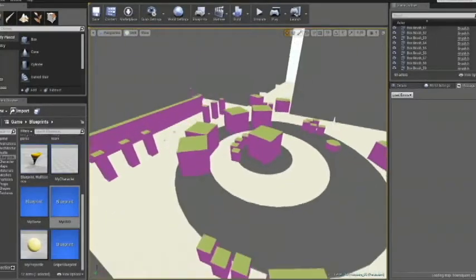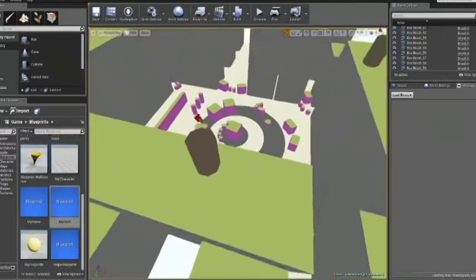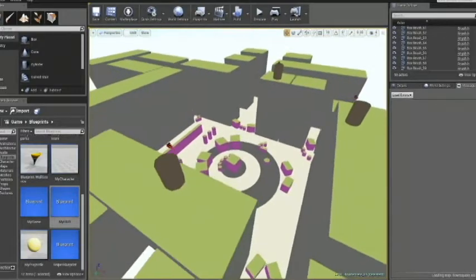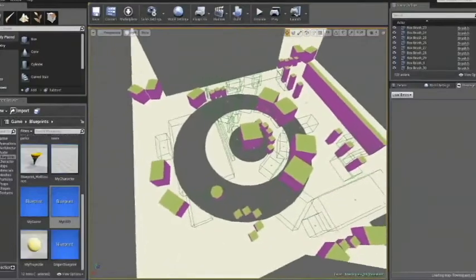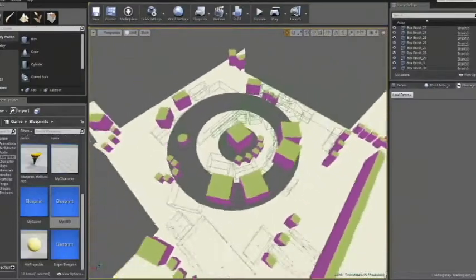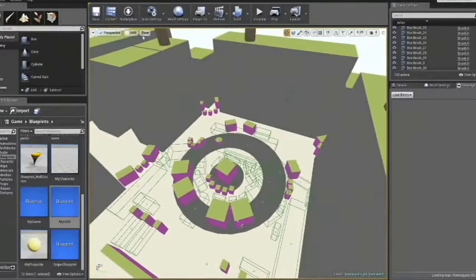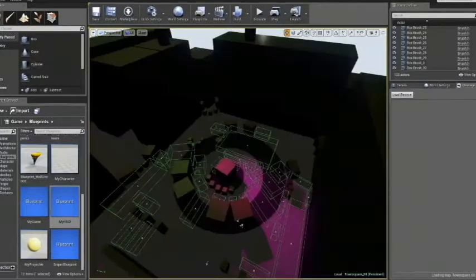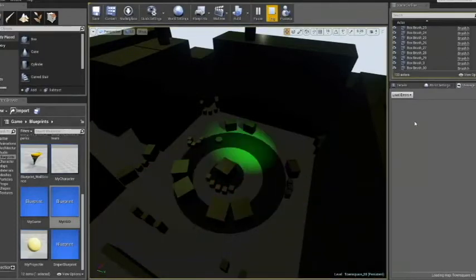First of all, I made a quick blocking out of the level using simple primitives, and I made them in different sizes to represent different types of props. I made the scripting so that when a player entered an active trigger box, the player would gain threat, and while not colliding with the trigger box, the threat would decrease. When the threat got too high, the player would lose.